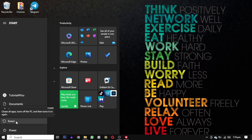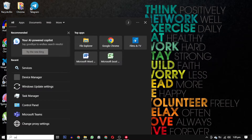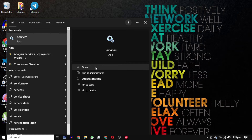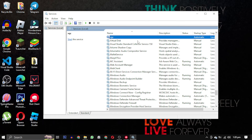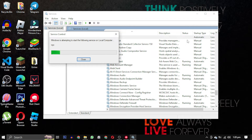If restarting your computer doesn't resolve this issue, follow these steps. Search for Services and open it. Find the VGC service in the list, right-click on it, and select Start if it is not running already. Make sure that the startup type is Automatic and the VGC service is running.